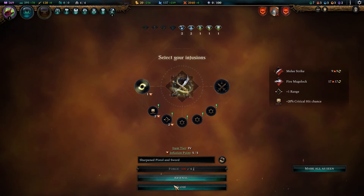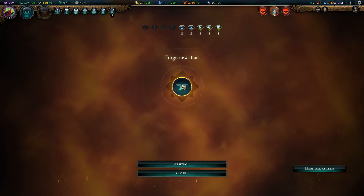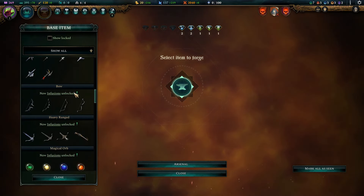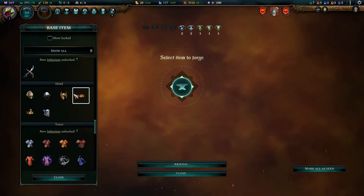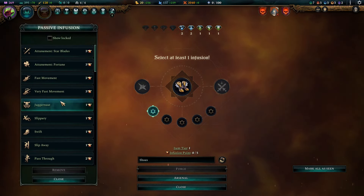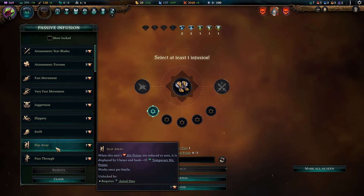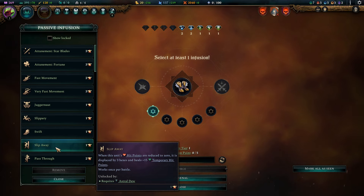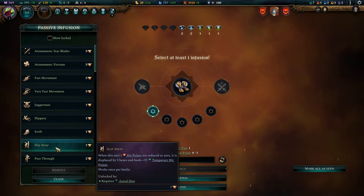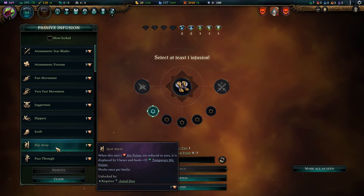After that I wanted to talk about an item that gives slip away. You can get boots that give slip away relatively quickly and relatively easily — you get slip away from astral dew. So if you're able to get astral dew, you can make it so that your charge heroes are a lot harder — or more annoying — to deal with.